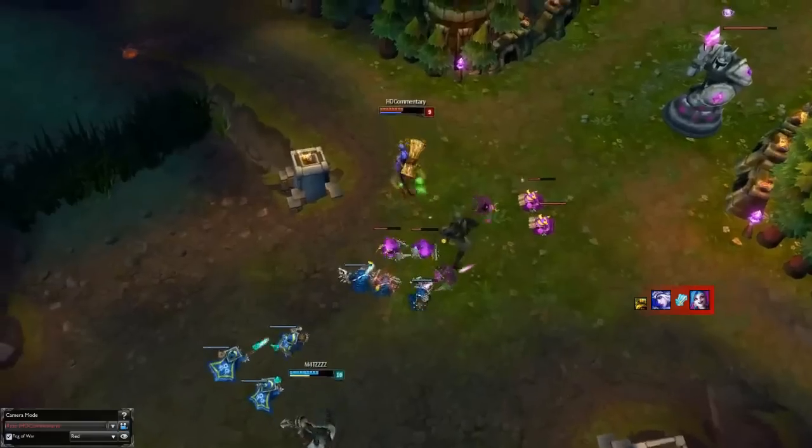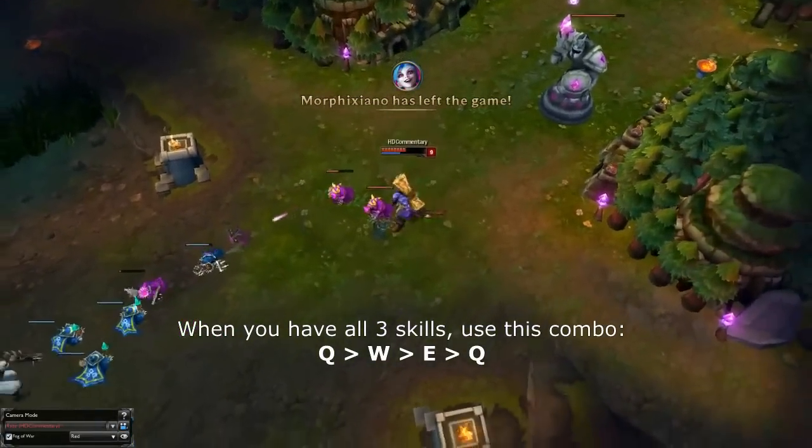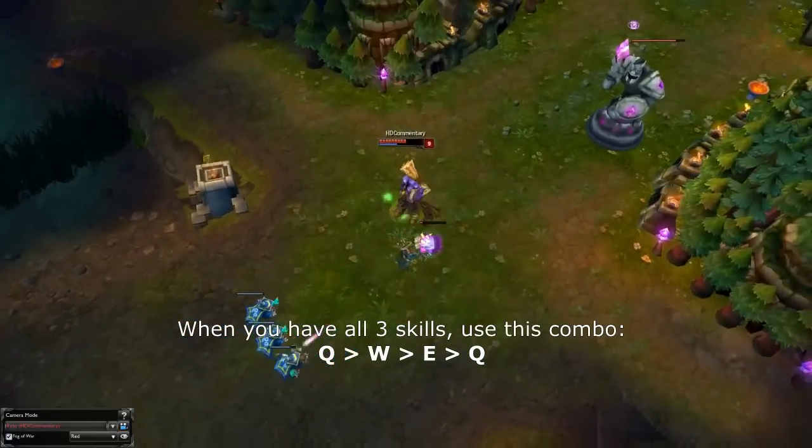When you get your next skills, your W and your E, do the same. Combo it like this: Q, W, E, and Q. After that last Q, back off to farm until your skills are available again.